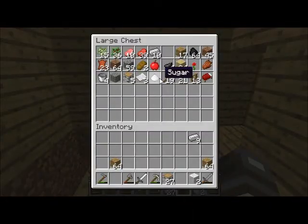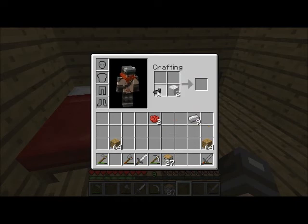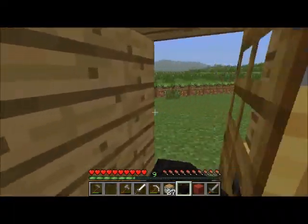Now to use dyes — I have an ink sack, that's like a dark dye. Rose red — that's just a rose. You stick it in the crafting bench anywhere and you get two rose red dye. I'm only going to use two kinds of dyes. Put wool next to an ink sack and it makes black wool, and next to a rose thing it makes red wool.